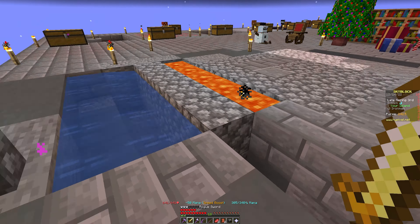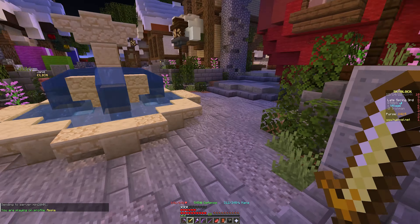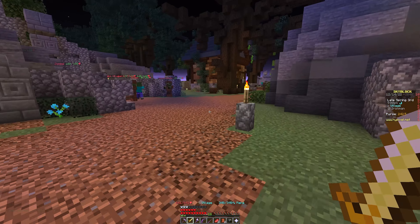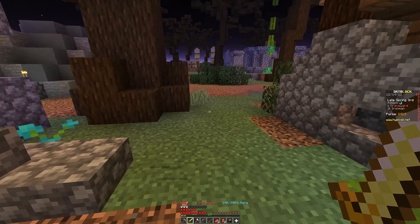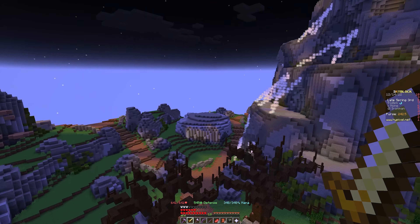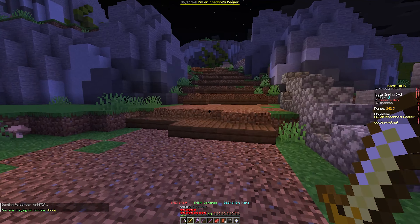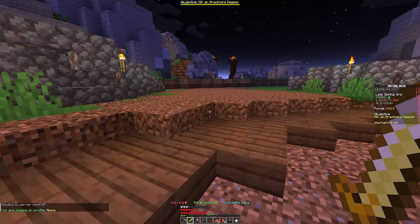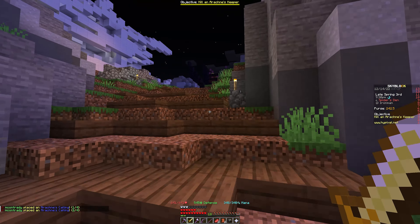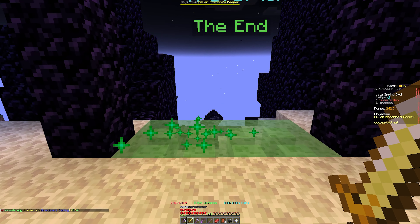Let's go to the End and check it out. To get there you go back to the main hub and go through the graveyard. I don't have any teleporters so I can't teleport directly, but just showing the route — you go through the graveyard past the zombies, past spider island, and here is the teleporter to the End. Let's go ahead and go.